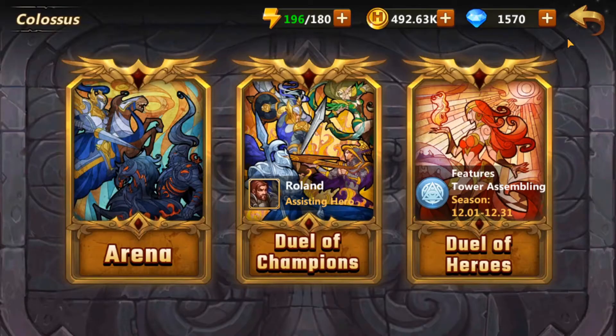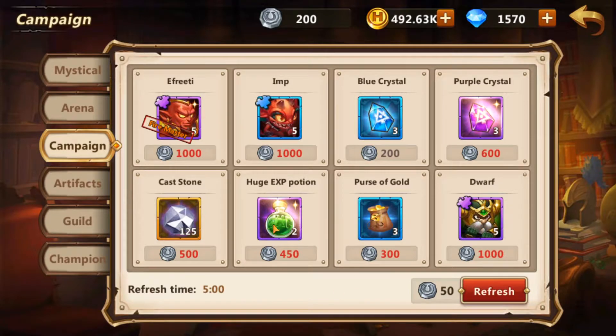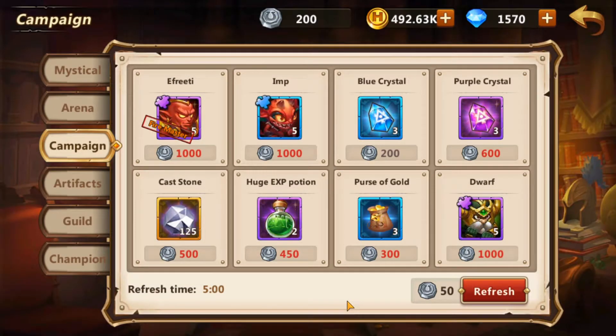Next let's talk about Campaign. I have made a video about campaign if you guys want to check that out — just search Might Magic Heroes or MMH Era of Chaos campaign. Campaign is fairly simple. You get a daily refresh if you're free-to-play; if you have a higher VIP level you can refresh it more times and get more campaign tokens.